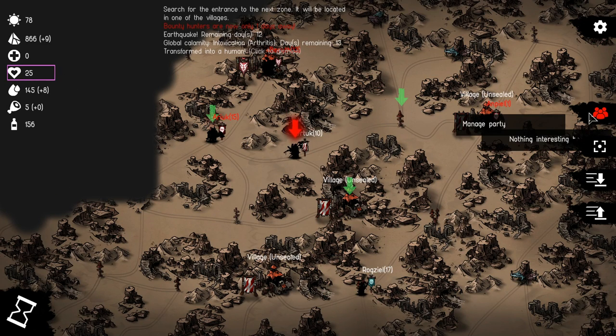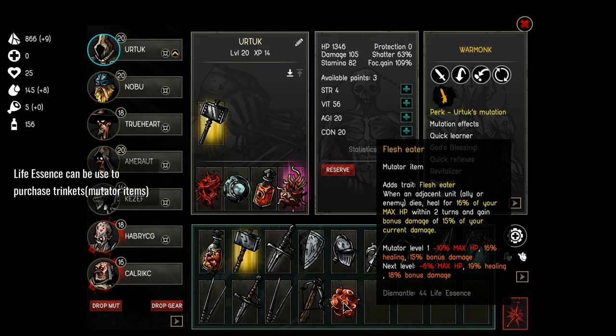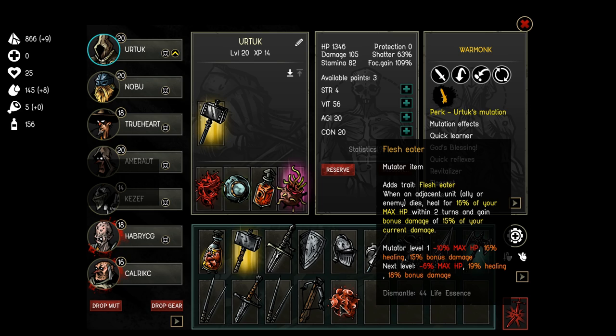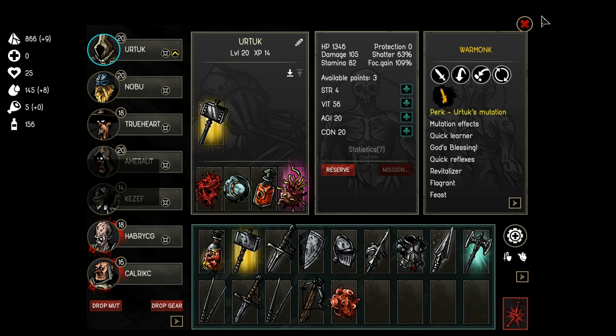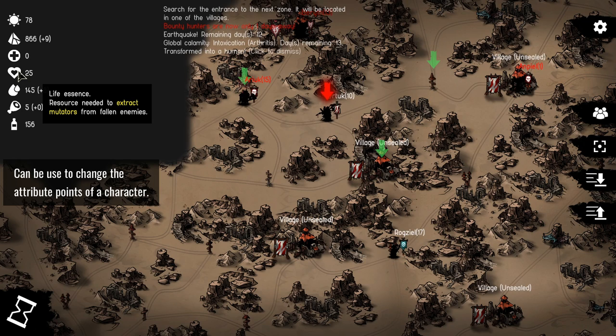Life essence is what you use to purchase the mutators. When you finish a fight, you'll have the option of a number of mutators based on the traits your enemies had in that fight. So if you want to collect flesh eaters, you need to fight enemies that have flesh eating — generally beast type units. There'll be a limited number available and you purchase them with life essence. Life essence is also used to respec your characters' attribute points, and it's probably the most valuable resource in the game right now.